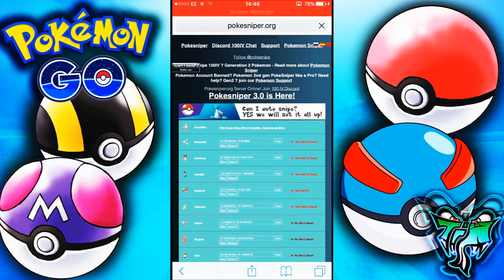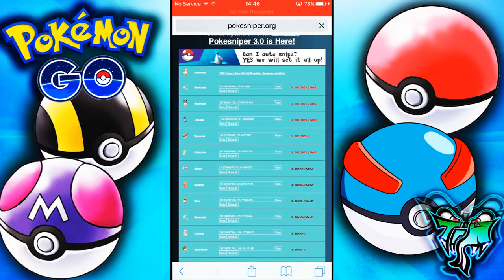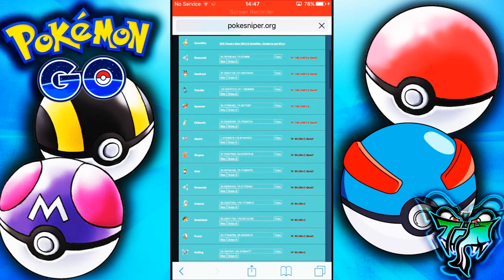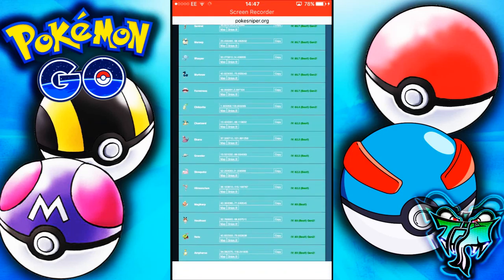What you want to type into Safari is pokesniper.org. Basically, this is a website where it has all the locations for rare Pokémon and their IVs tracked. If it has 100% IV, that means all the stats are at their maximum — the best possible version of that Pokémon you can get in Pokémon GO. If you open this page and can't load Pokémon GO quickly enough, I recommend refreshing the page.